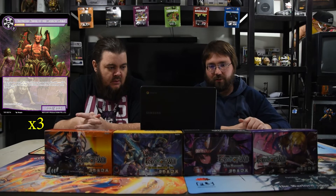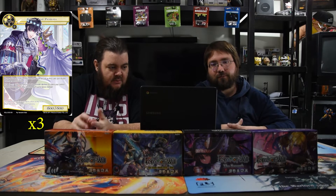Graveyard Keeper of the Demonic World is a 1/5 with bane. Whenever one or more counters are put on this card, you gain life equal to its defense and put a 4/4 zombie resonator token on the field. Doing that every turn is pretty solid — this dude just helps you make an army while gaining life, so you're protecting yourself in two ways.